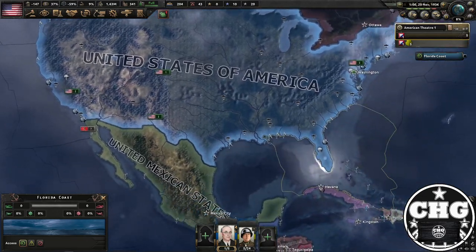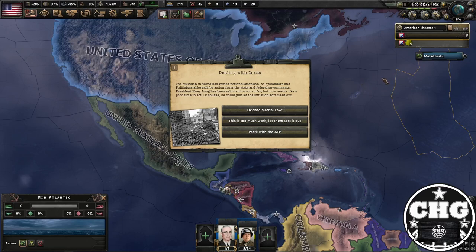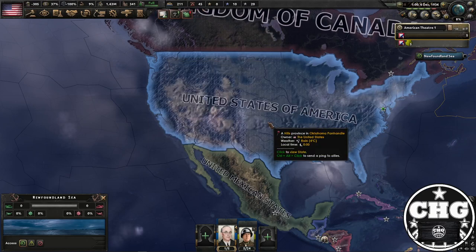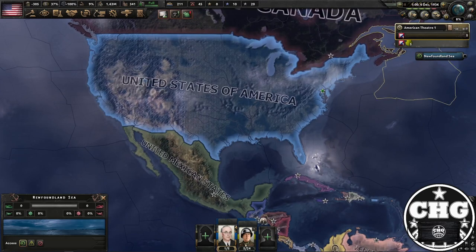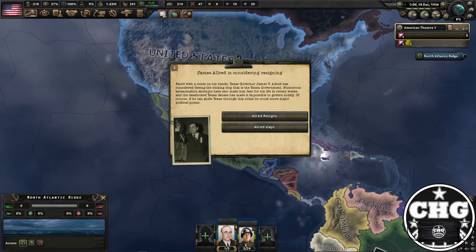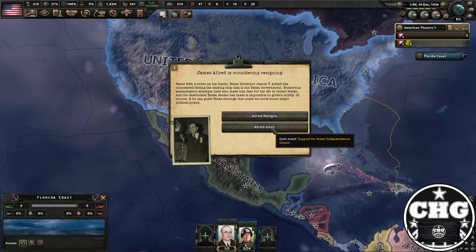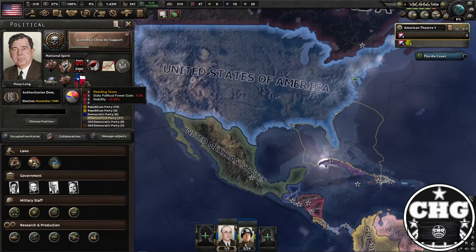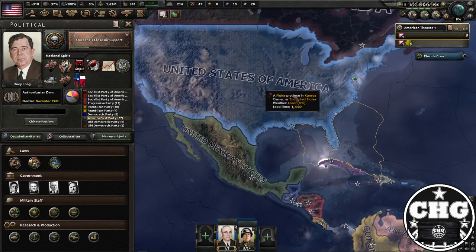Then you're going to get an event about Bleeding Texas. We're now in December, pre-inauguration day, and you're going to have a few different options about what to do with Texas. You're just going to say 'this is too much work, let them sort it out,' which will cost you stability and political power. It's still December of 1936 — the governor is considering resigning. You want him to stay, and this is going to lead to more support for the Texas independence movement. By now you've also gotten the Bleeding Texas National Spirit, which costs you half a political power point a day, as well as lowering your stability. Take a look at what my stability and political power are in that top left corner — this is not very good, and it's something to keep in mind in determining when you want the Civil War to start.